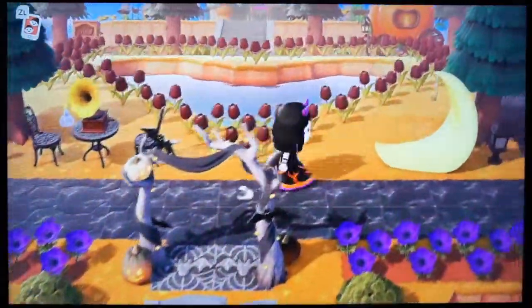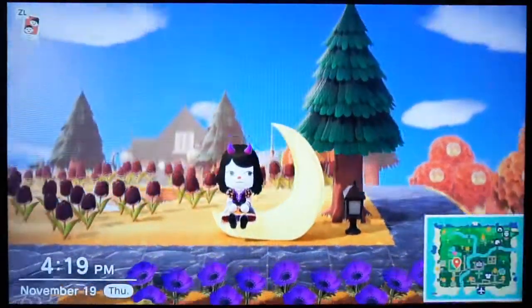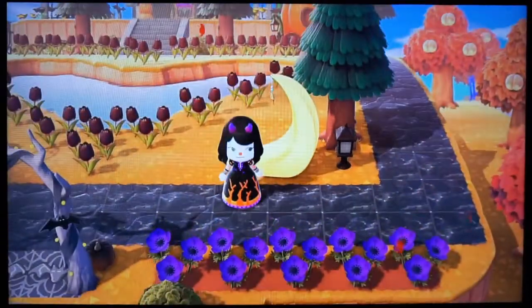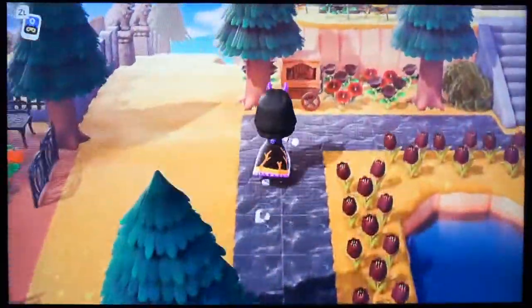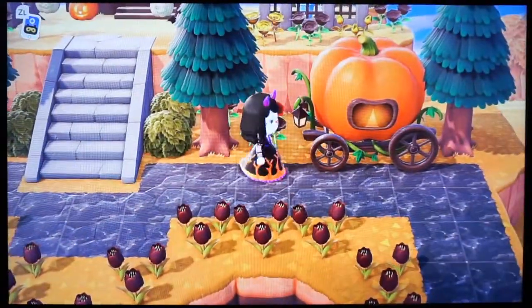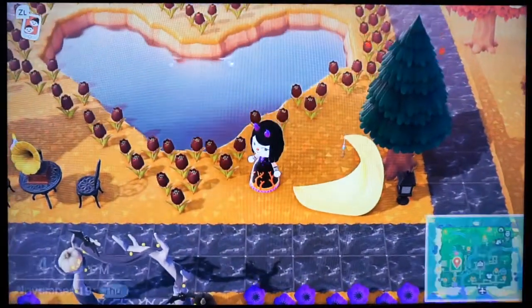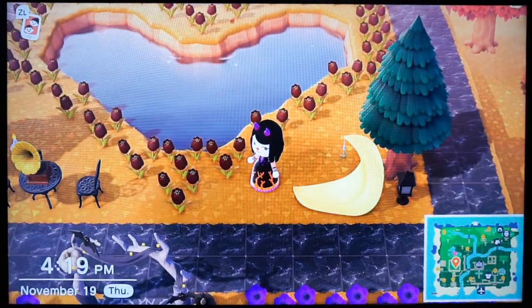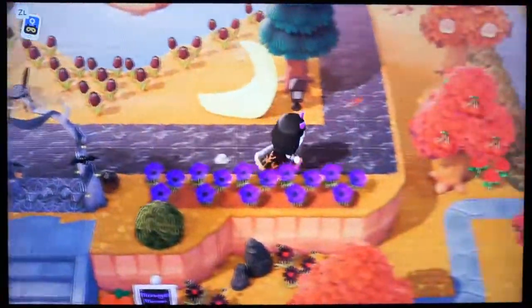The moon chair — this was like one of my favorites. I wanted this thing so bad; I was waiting and waiting to get the DIY for this thing. Another organ. The pumpkin coach that you got on Halloween. And this pond here is a heart-shaped pond that I actually didn't make myself — it was here when I moved into the island. So I kind of want to just use it as the focal point for my house.